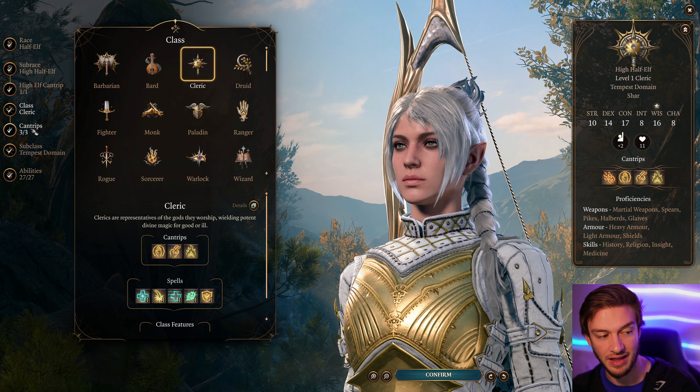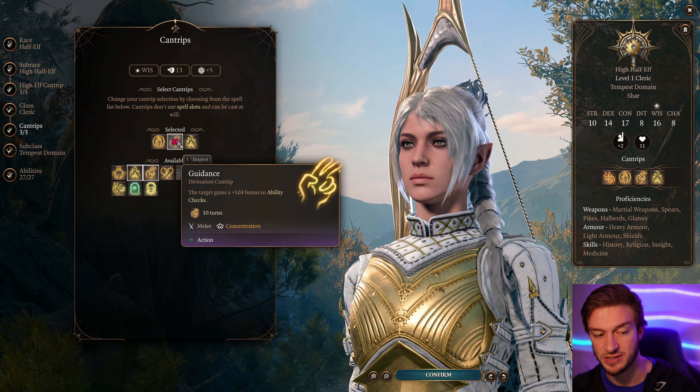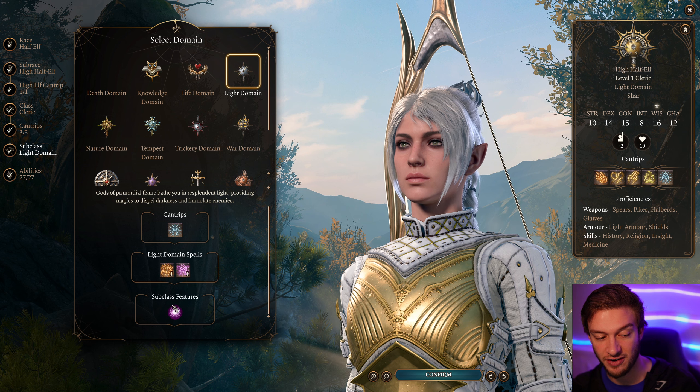Hello everyone. In this video I'll be showing you the most OP Light Shadow Heart Cleric build guide in Baldur's Gate 3. The awesome thing about this build is you're going to get all the gear early on in the game, allowing you to use it for the full game. What this build excels in is lowering the enemy's attack roll so that your team doesn't get hit — that's one of the biggest benefits of Light Cleric.